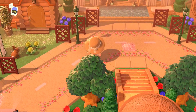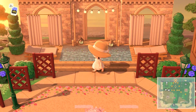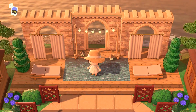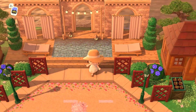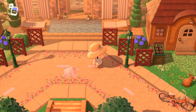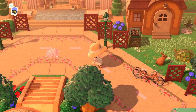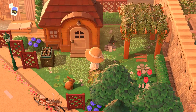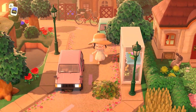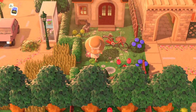The cliff decor and terraforming should not go unnoticed — even though this is mostly a structured island, there is so much great terraforming here. Lucy is really good at symmetry, and we're definitely getting that all throughout the island. The build at the end of the cul-de-sac is a great way to fill up empty space when designing a circular or rounded build. The natural areas around these villager houses are just really really creative and beautiful.